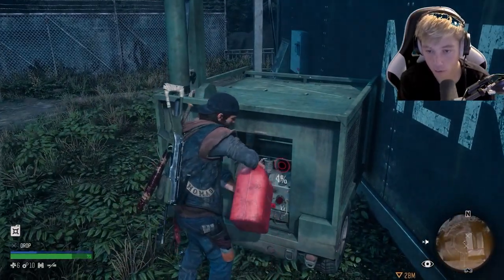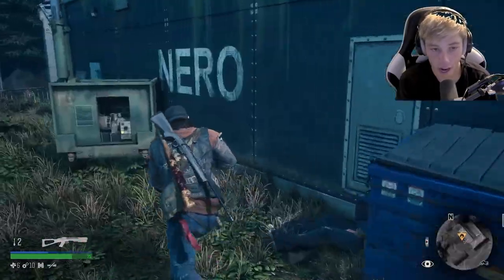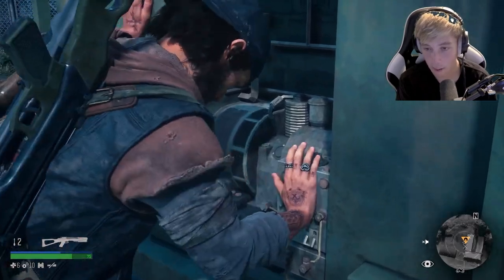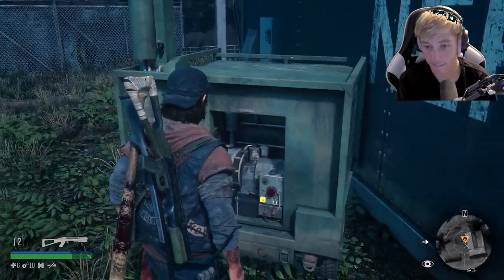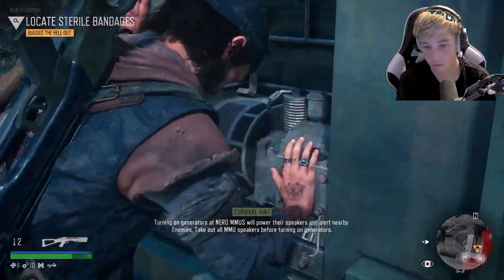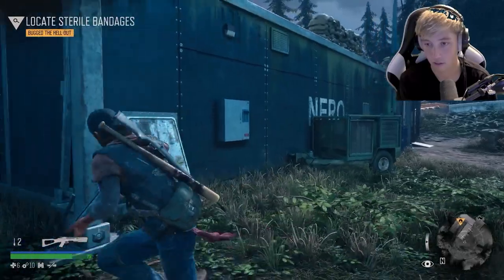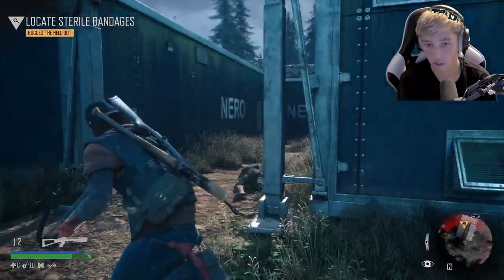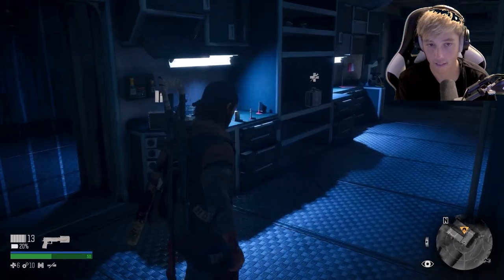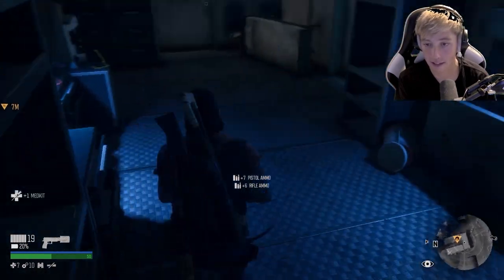There we go — grab that. And then let's go fill up the generator. This should work. There we go! All we have to do is start it. Let's start it — clean that baby up. Bang! Yes! That's gonna bring them all down on me. Let's go inside — sterile bandages, some ammo, meds. I like that.